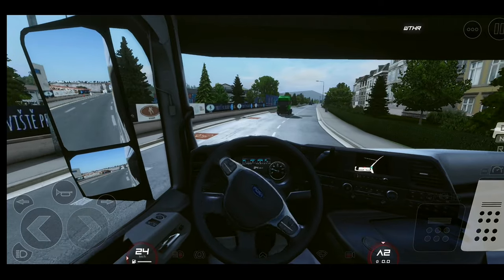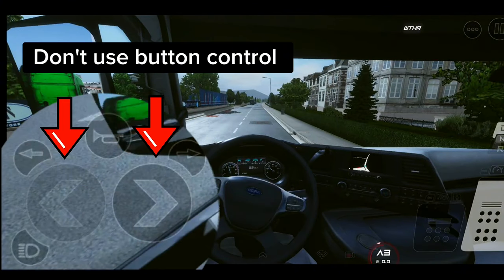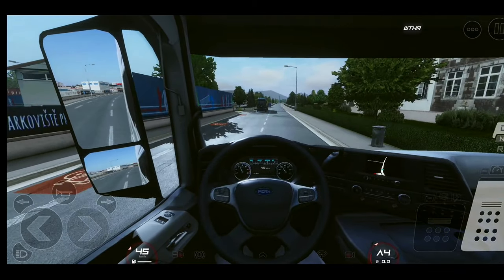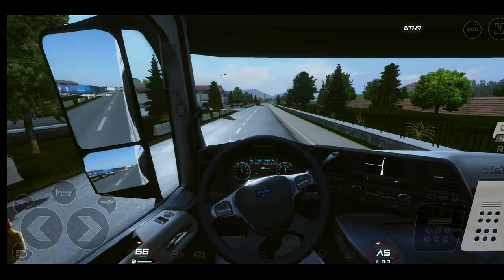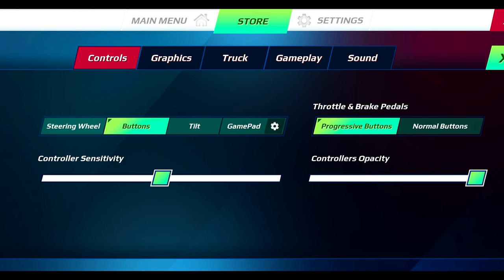The final step here is to avoid using the button controls. I know these controls are some players' favorites, but to be sincere, these controls don't make the gameplay realistic. This is not a racing game, so to further enjoy your gameplay experience and make it more realistic, simply go to your settings, controls, and select the steering wheel as your default control.